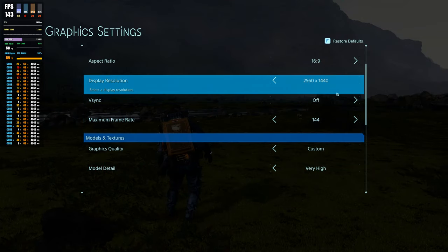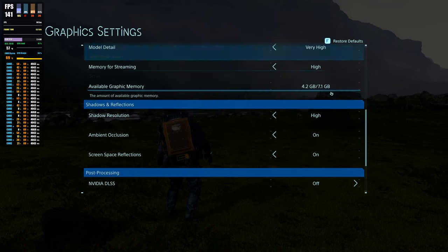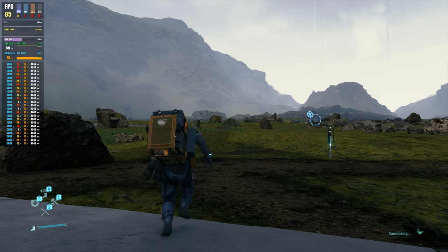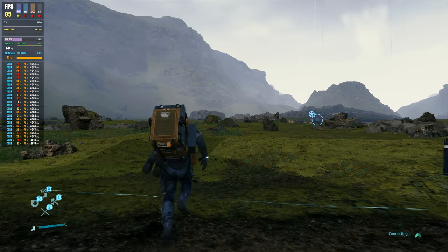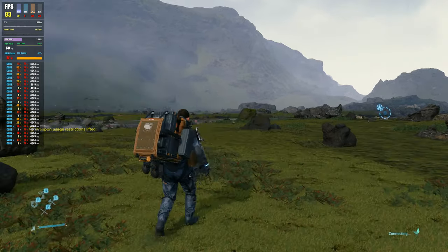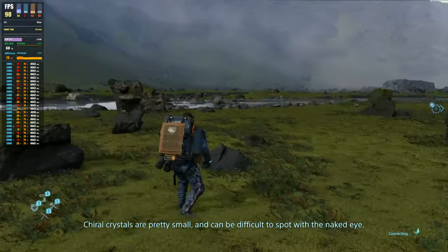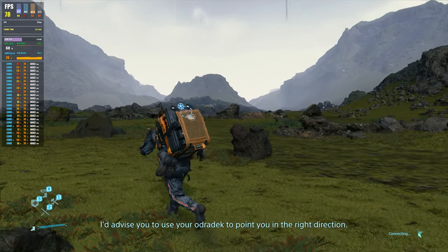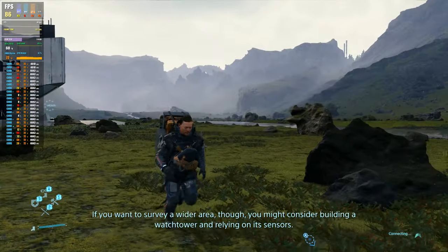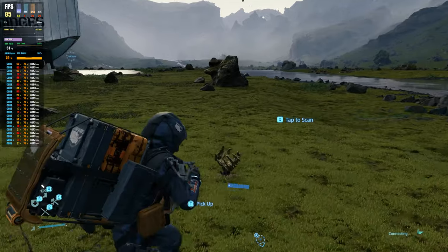We are at 1440p, 144 frames — we're not going to reach that. And we are looking at our graphics quality, which is the highest we can put it. We will put DLSS on — performance mode. I think we have gained some FPS by turning DLSS 2.0 on in Death Stranding. It's better FPS anyway without it on, but we have definitely gained a bit of FPS just by enabling the DLSS. Which didn't really work for me on 1080p, but 1440 definitely works. That is so much better — maxed out 1440p DLSS 2.0, and it looks amazing.